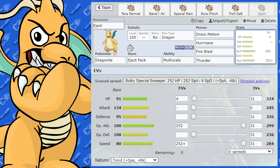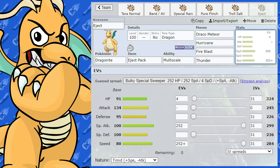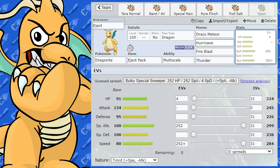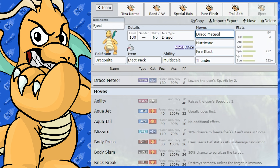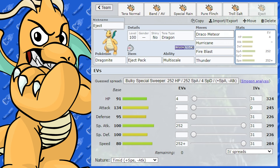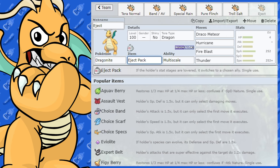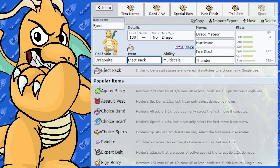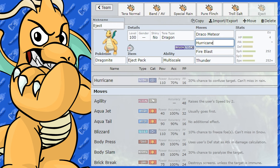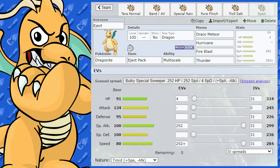Here's a straight-up special attacker set with Eject Pack. Dragonite's 100 base Special Attack is by no means bad. This works on a general team — Draco Meteor is 130 base power off max Special Attack and max Speed with Timid nature, hitting very hard. Once you take the Special Attack drop, Eject Pack kicks in and ejects you out so your opponent can't set up on you. Paired with Hurricane, Fire Blast, and Thunder for coverage, it's a full special set with varied coverage moves.